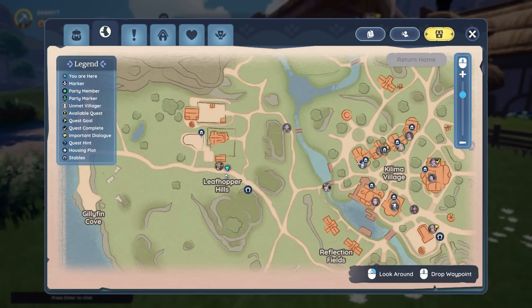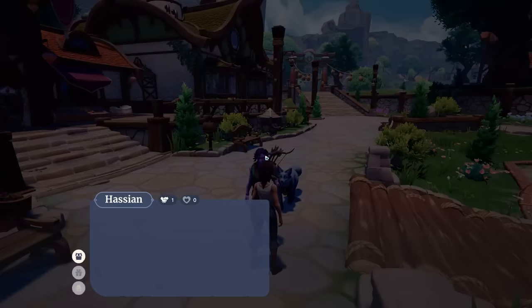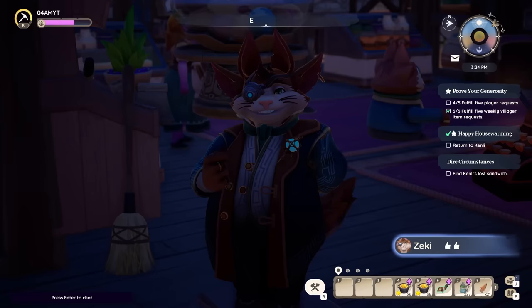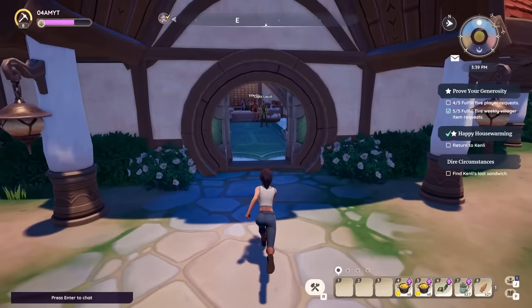This is the exact location, only a little bit north of the Leafhopper Hills. So every time you visit Kilima Village, be sure to check out all NPCs, talk to them, and use the chat function to improve your relationship. Even though it doesn't feel like a huge difference, over time you will improve the relationship — definitely worth doing, as well as finding out which gifts they want.